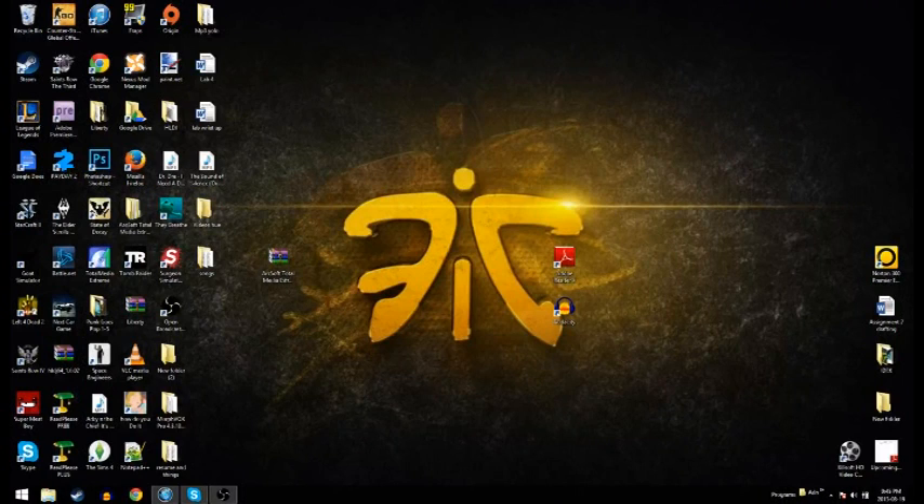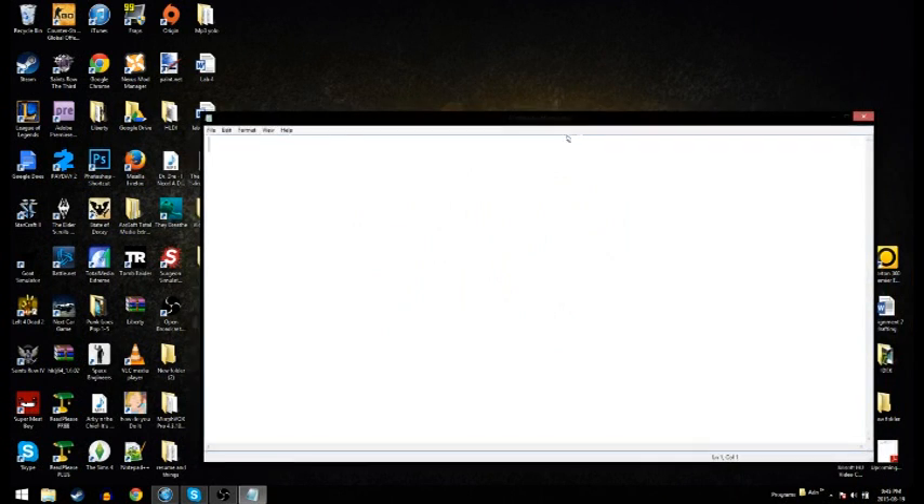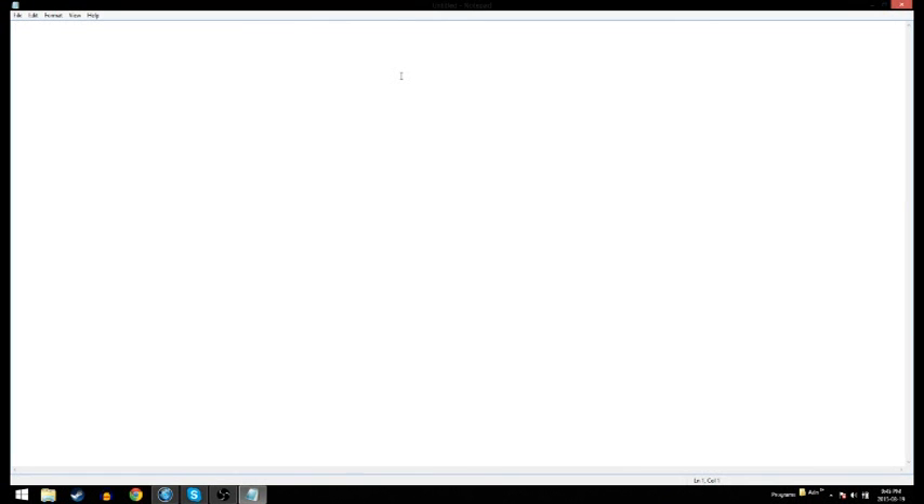So what you want to first do is open up your coding software. Once you have your coding software opened up, you want to type in this line. Now what you're doing here is you're making the aimbot, and this command right here is going to make it so that you lock onto the player's head.